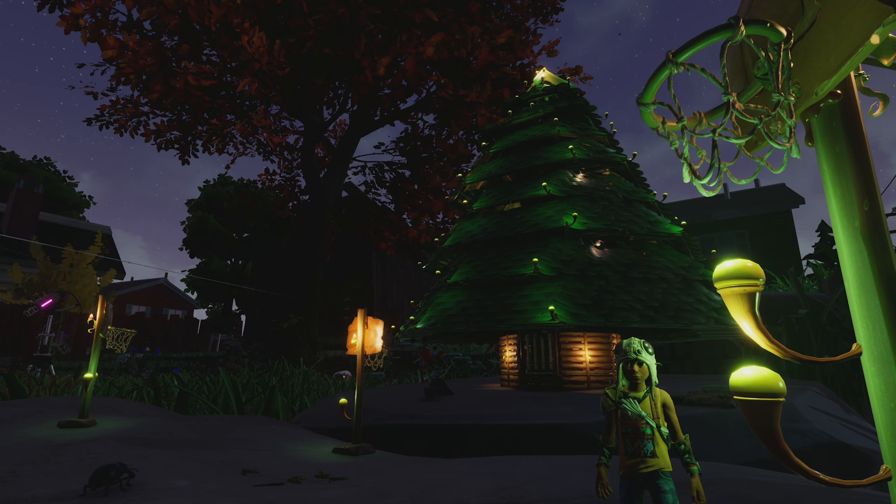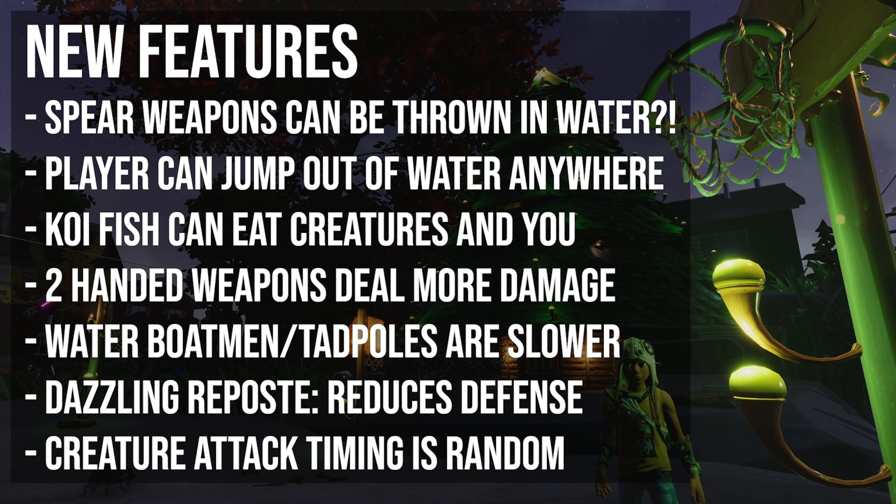As far as new features are concerned, all platforms get spear weapons which can be thrown in the water — you can now swim underwater and throw a spear. It's effective, there's no doubt in that, no matter how realistic it is. As far as changes in tuning the movement, the player can now jump out of the water at any location instead of just at the edges. So if you're swimming at the surface of the water, you press jump and up you go.